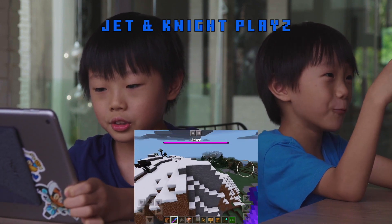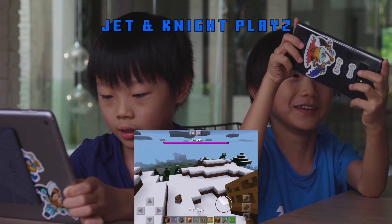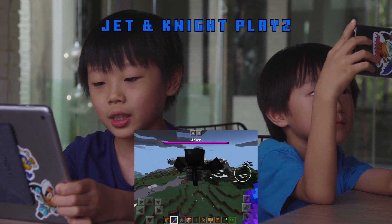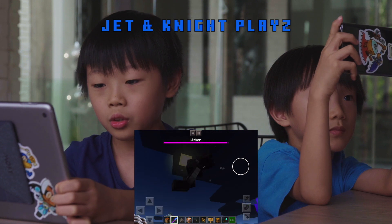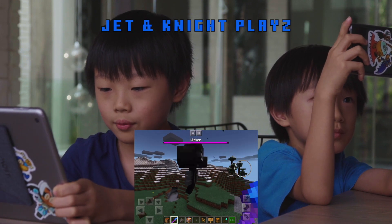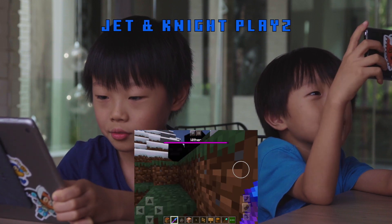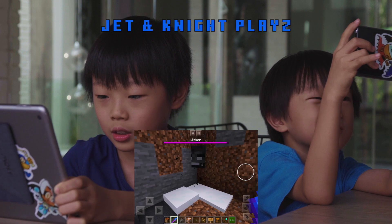You can control that wither down to the water — look how deep it is. So what we can do here is actually use him for mining. We got him — make him fire. You can even control his fireball.